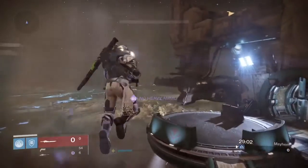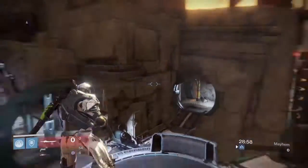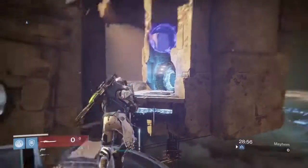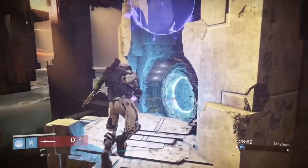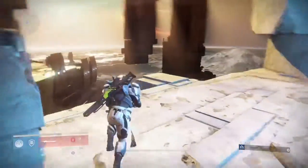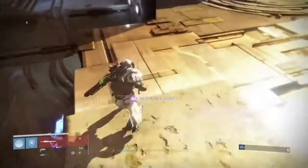Basically what you're gonna do is jump as high as you can until you run out and then use Twilight Garrison. Then just keep repeating, or else your jumps will go on and off. Pretty sure everyone knows how to do this, but if you don't — there you go. If you don't want to do the whole advanced glitch, there's a little spot right here that you can get on.